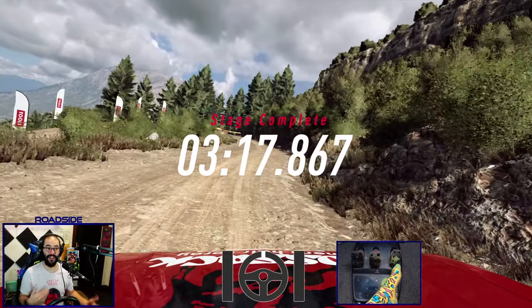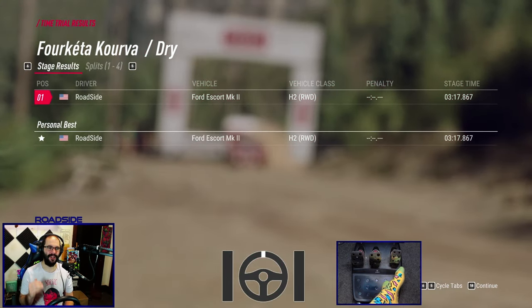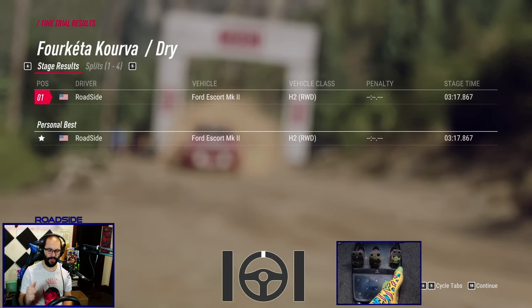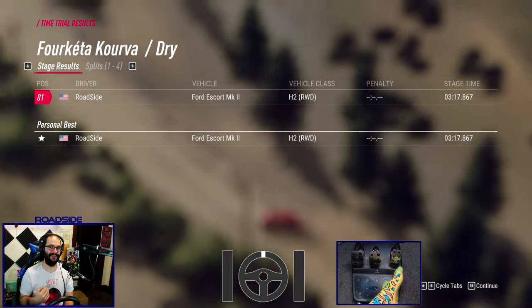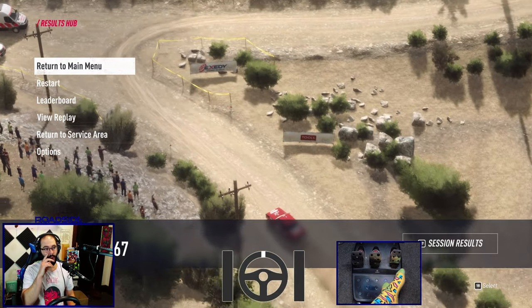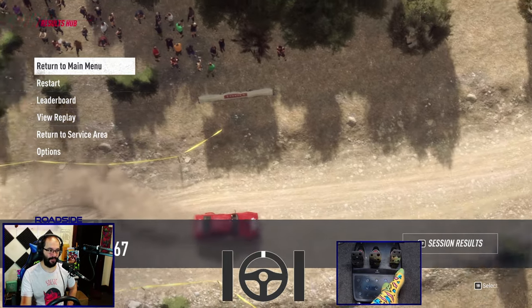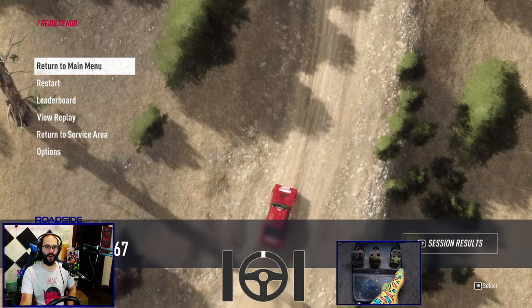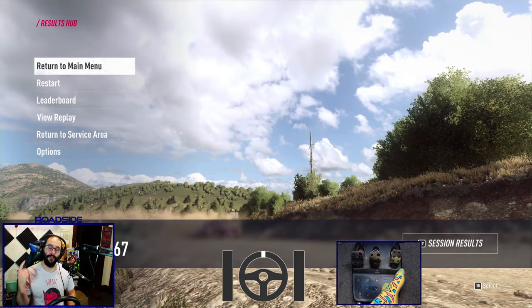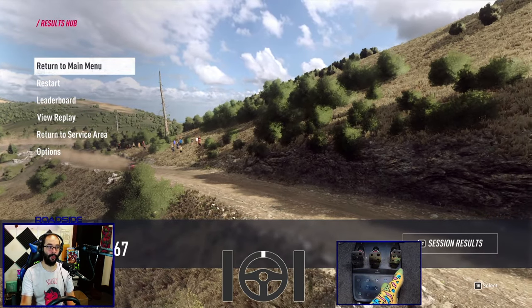There are much more steering corrections going on because the rear wheel drive cars, as I said, are very sensitive to throttle inputs. And if your car is not balanced properly or at an angle that you don't want, you can very easily lose control of the car and spin. So throttle inputs are going to be the number one thing with a rear wheel drive car — steering, throttle, and brake inputs are all extremely important in the rear wheel drive cars.